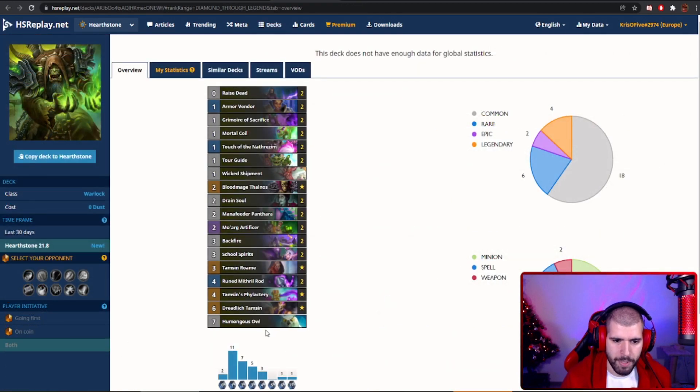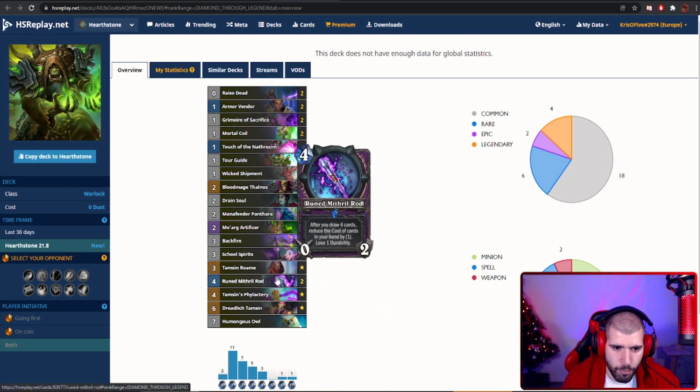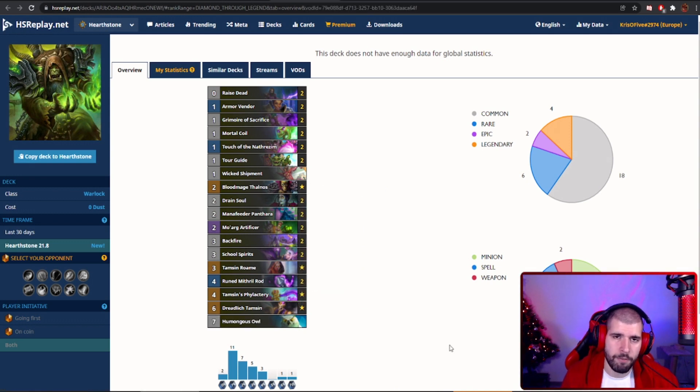We don't have that many new cards in here — we do have the Owl, Dead Lich Tamsin, Tamsin's Phylactery, and that's about it for new cards. The game plan is simple: you survive the early game with tons of survivability tools including Armorvendor, Touch of the Nathrezim, Drain Soul. You have ways of improving spell damage with Bloodmage Thalnos and Morgue Artificer, and you can double up your stuff with Tamsin's Realm. It's basically a Quest Warlock but without the quest, with a ton of card draw from Backfires, Pantries, and Tour Guides, all discounted with your Runed Mithril Rod. The OTK requires having your Humongous Owl dead, then filling the board with Wicked Shipment or other small minions discounted by the rod, playing Tamsin's Phylactery, and triggering it the same turn with School Spirits to deal a lot of damage to the opponent's face.